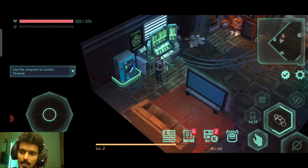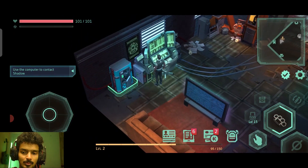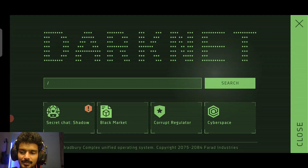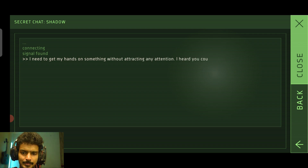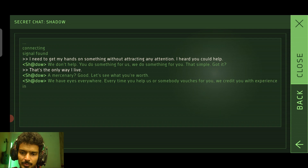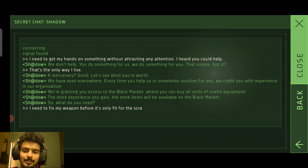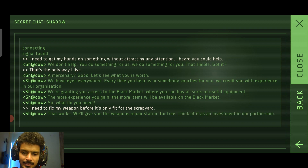We are in the computer now and can access it. The computer's interface still looks like the 80s even in the cyberpunk realm. We have to click on secret chat Shadow. I need to get my hands on something without attracting attention - I need your help. They say we won't help unless you do something for us - that's the only way. It seems they want us to gain experience and fix our weapon. We have to access the black market - yes we can. The first thing we can purchase is a gunrunner light repair station. We need level 2 requirement. Remember the password - the password is 'please.'